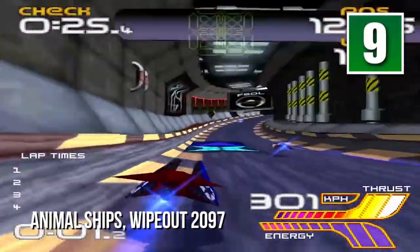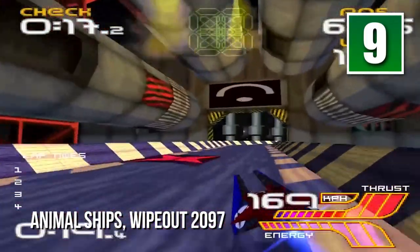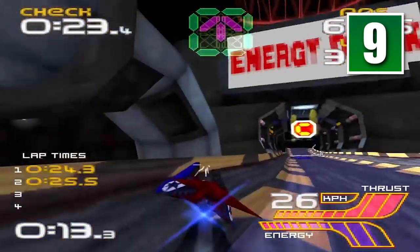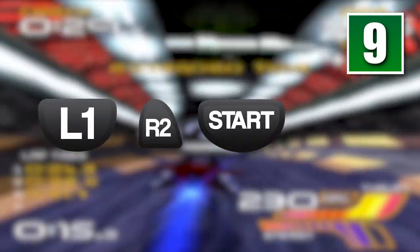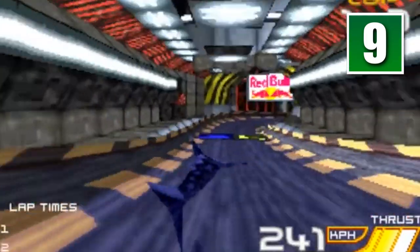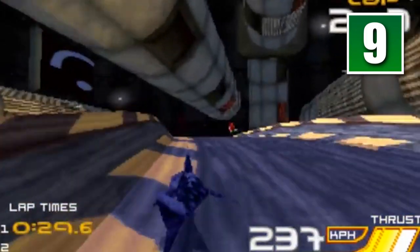This game was designed for electronica-loving adult gamers. Each entry in the series is packed with tense top-speed races and upbeat tracks from British artists like the Chemical Brothers, Fluke, Cold Storage, and more. Unique to the second game in the series, however, is a special cheat code with an unexpected effect on your racing ships. Hold down L1, R2, Start and Select on the loading screen, and when the menu appears, let go. Your ships will now look like a pig, a shark, a snail, and even a small alien in a UFO — commonly known as the animal ships cheat.